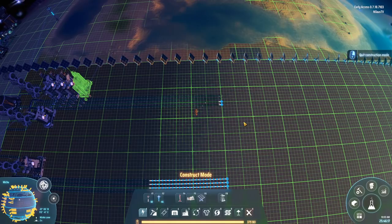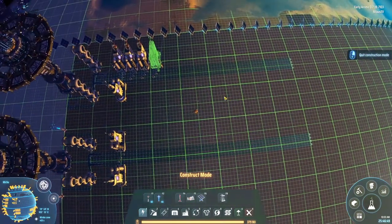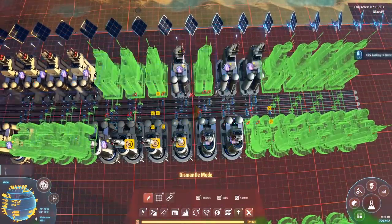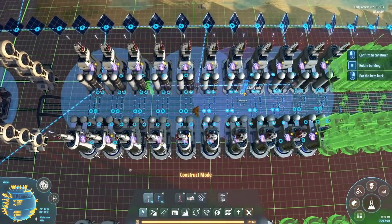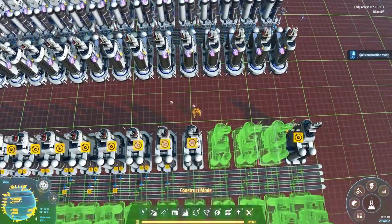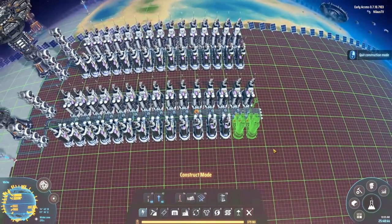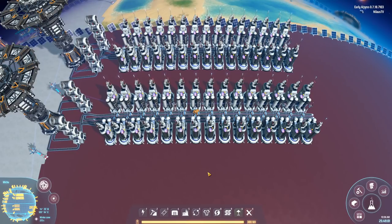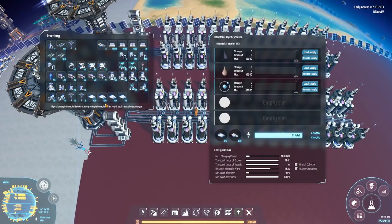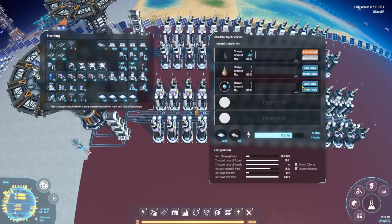So let's take a look at that — that was the first build. Pretty good, I like it. It takes a bit of time to build, but it is good. Now I'm going to be taking inbounds: local and the other one, local and nothing. Just get it in there.